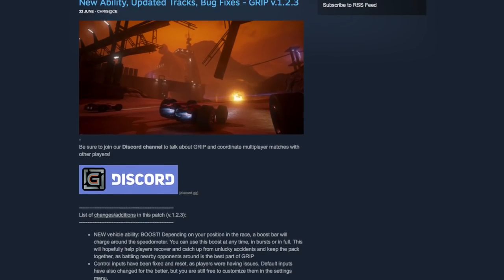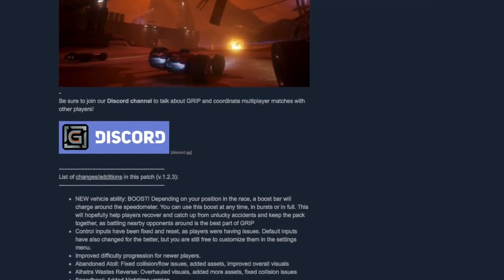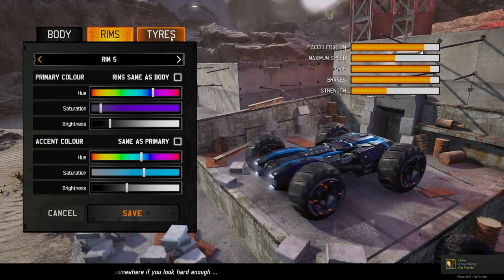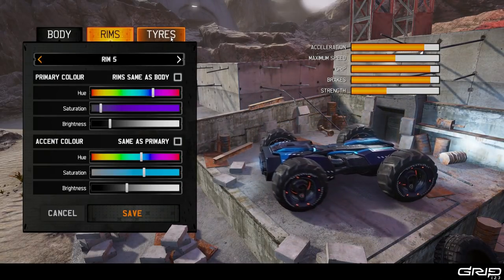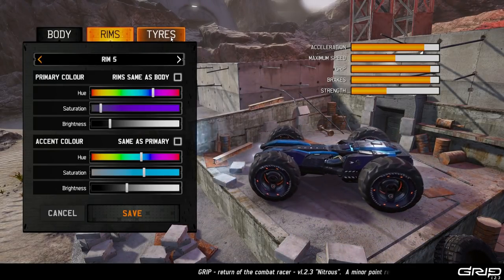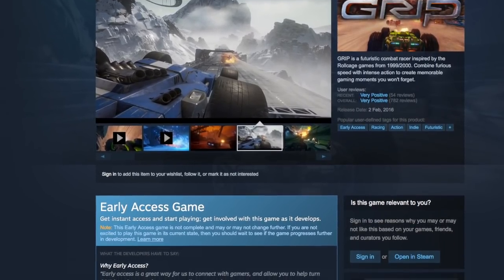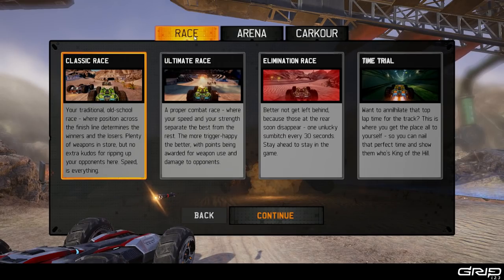The game just got updated on June 22nd — which is my birthday, so big thank you for that. New vehicle abilities: a boost bar will charge around your speedo depending on your position in a race. You can use the boost at any time in bursts or in full, and this will help you catch back up if you screw up. Control inputs have been fixed, improved difficulty progression for newer players, and a bunch of map fixes in general. They've been doing some big things on Grip — highly encouraged to check it out on the Steam marketplace, link is in the top of the description box.